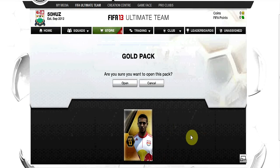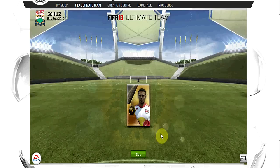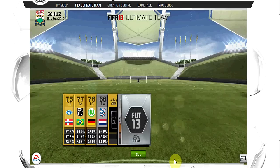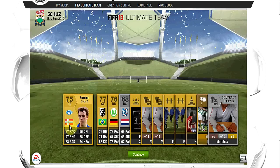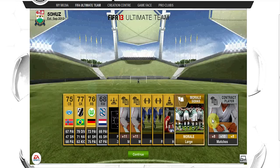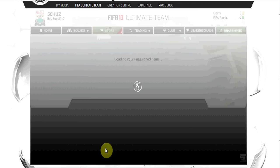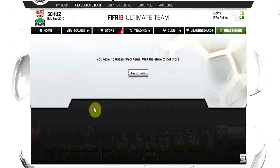Hey guys, it's 50huz bringing you my starter packs on FIFA 13 Ultimate Team. Is my luck gonna change finally from the dreadful luck I had on FIFA 12? By the looks of it, no — it hasn't changed. Still getting these unknown players worth peanuts, no use for me. It's not even worth going through that pack again, so I'm just gonna send it all to my club and sort it out later.